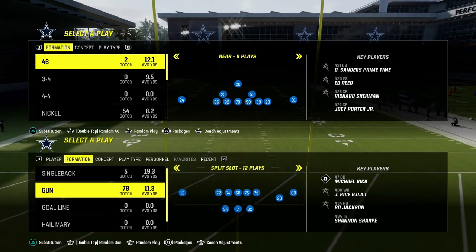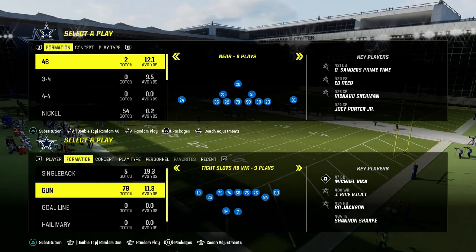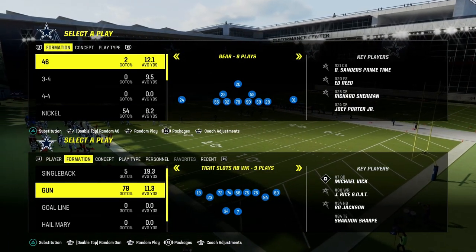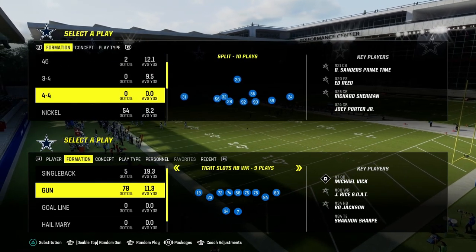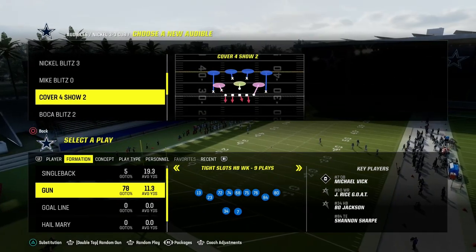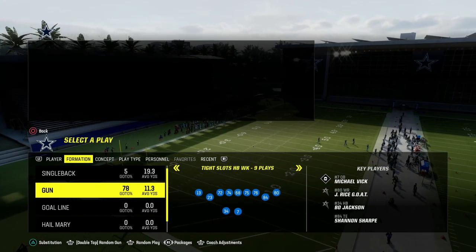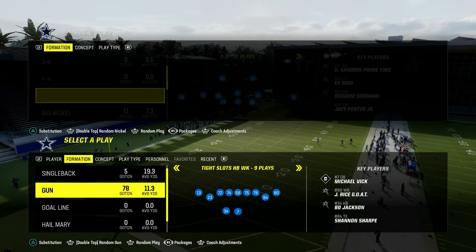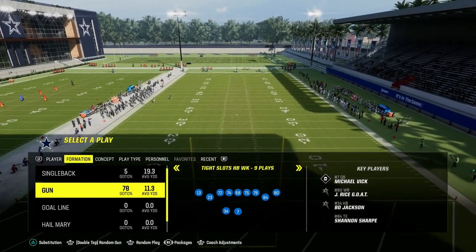Today I'm going to show you one of the best ways to beat man coverage in Madden 24. It comes out of the Tight Slots Halfback Week formation, and it's a concept you can literally apply to any formation that you run. If you want to get my entire Tight Slots Halfback Week offensive e-book, you can do that by joining the Patreon. It's only $10 to become a member, and it'll get you access to all of my Madden offensive and defensive e-books, as well as any new e-books released while your membership is active.